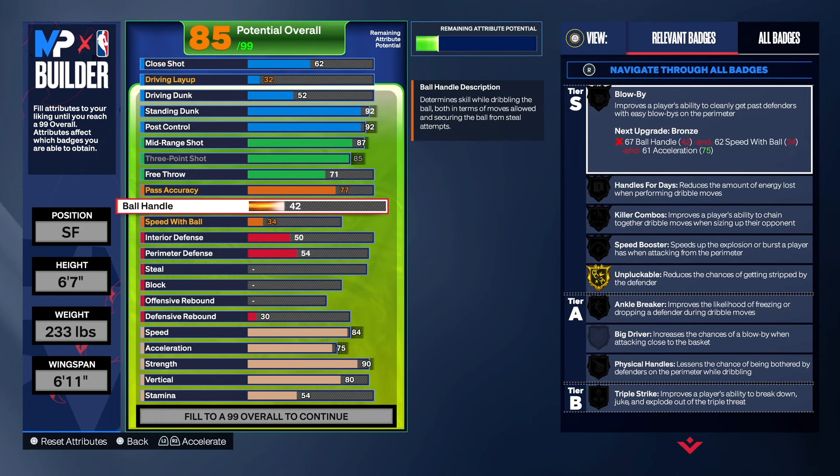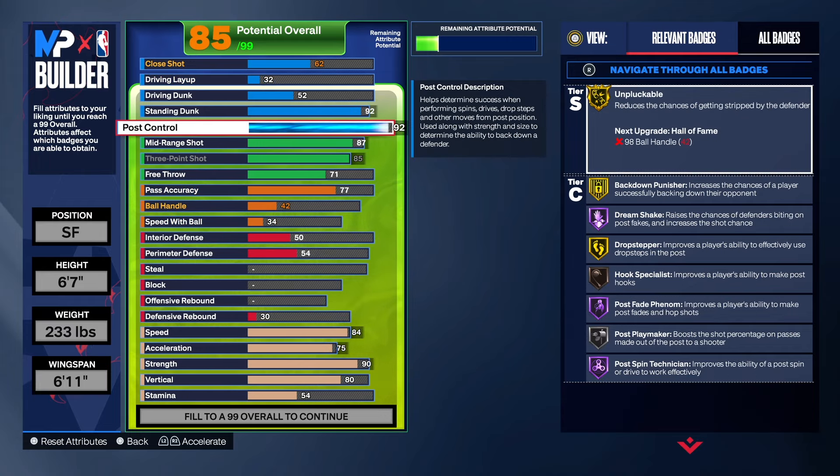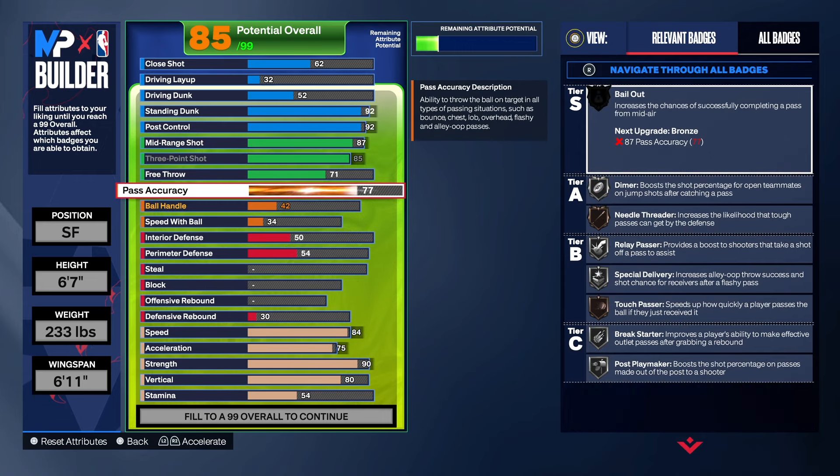I have made ball hawks in the past that can dribble, but this particular ball hawk cannot. You want to rely on your steal and perimeter defense. On offense, you can catch and dribble one step, fade, pull up - you can go in the post with gold badges. You've got Drop Stepper on gold, Post Fade Faceup on Hall of Fame, Bag Down Punish on gold, Dream Shake on Hall of Fame.